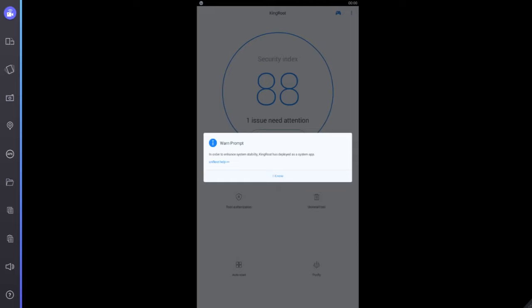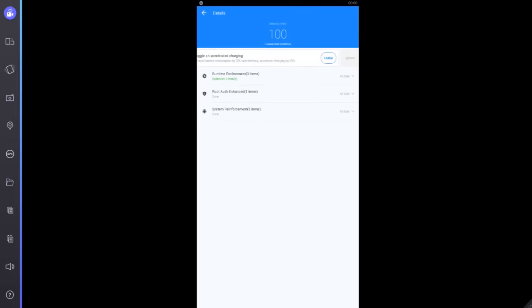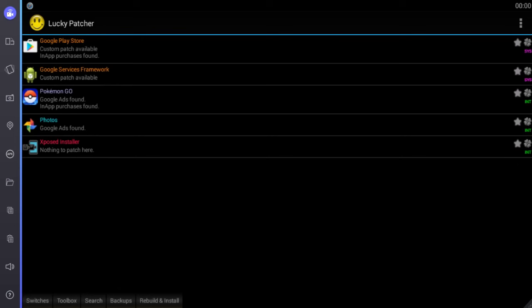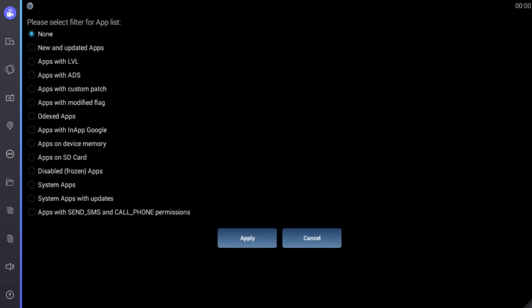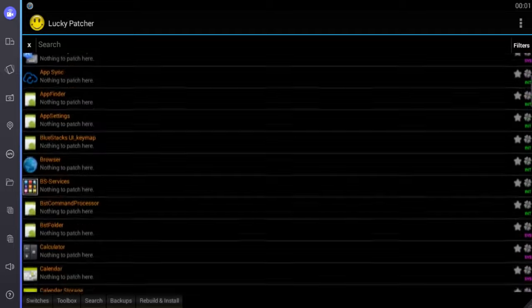Let me just launch King Root for you so you know what I'm talking about. King Root basically optimizes your entire emulator so it makes sure everything is working properly and everything is safe. As you can see, it says 'all safe, all safe, all safe', which means it is. But in the beginning it will say it's not, so you'll have to optimize it and fix it. Anyways, let's go back into Lucky Patcher. Click on the search button, click on filters, click on system apps, click apply, and you'll find a bunch of stuff — just ignore everything except fake GPS.